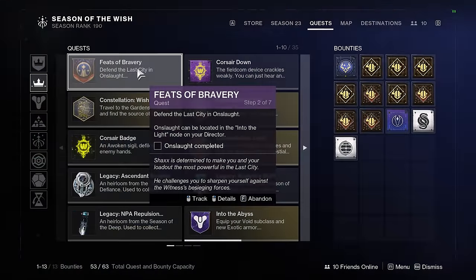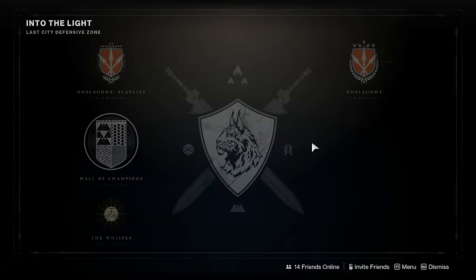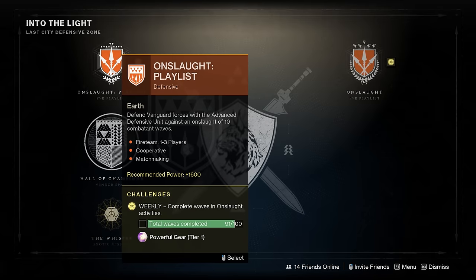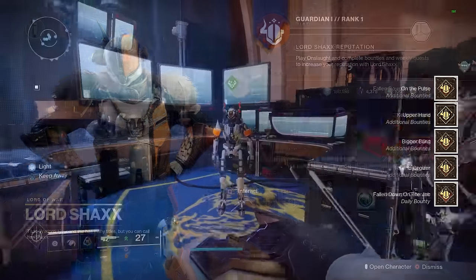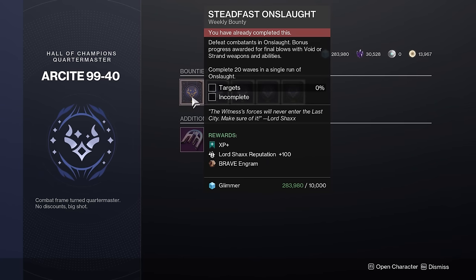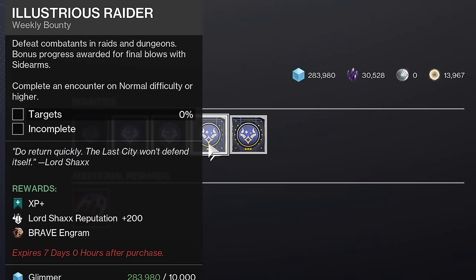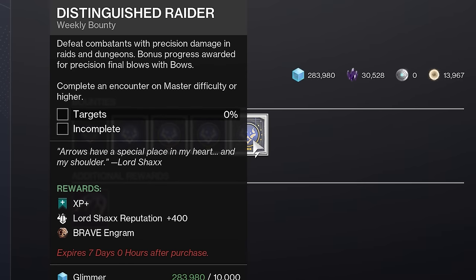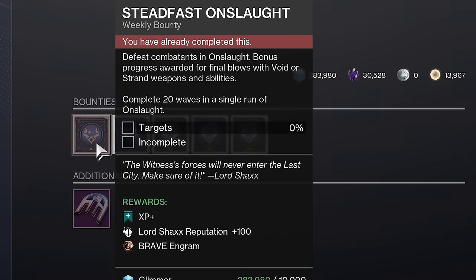Step two of the quest is to defend the last city in Onslaught, which tasks you with completing the playlist version containing only 10 waves. Before heading off to Onslaught, you can grab bounties from Shaxx and Arsite 9940, who's right next to him and has weekly bounties. There are three tiers for these bounties: the first tier provides 100 reputation, the second tier 200 reputation, and the third tier 400 reputation. They vary in difficulty but also provide XP and a Brave Engram when completed. You can only pick up one, so choose whichever you want to go after first.